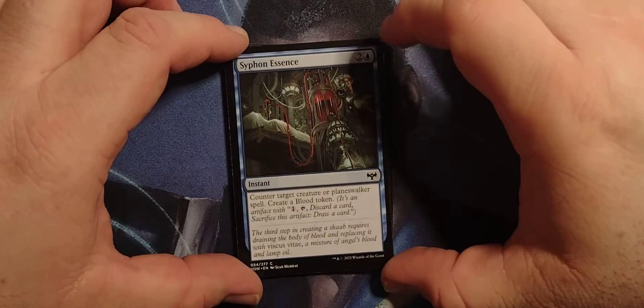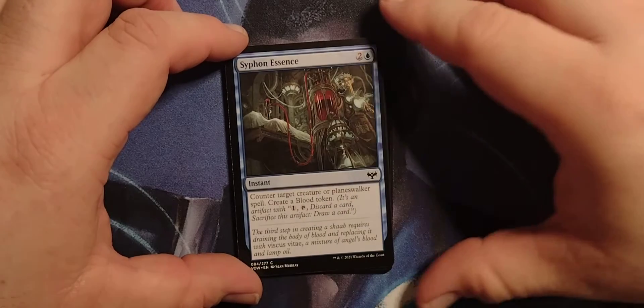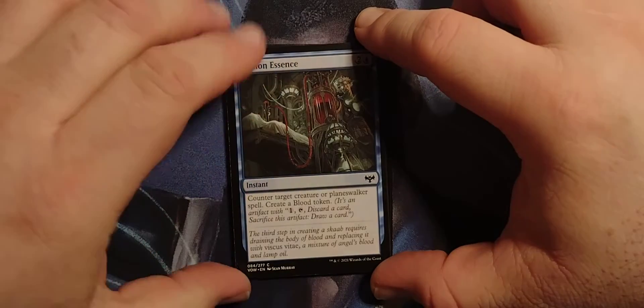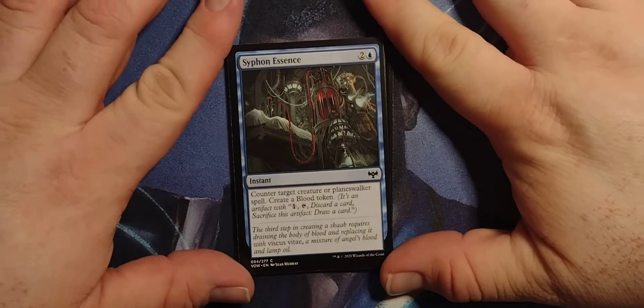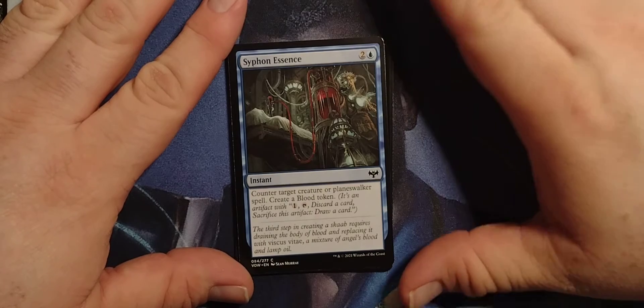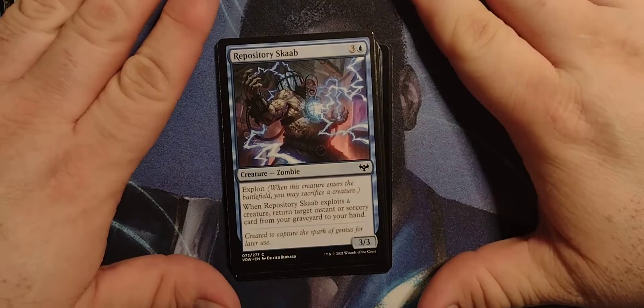Siphon Essence — 2 blue instant, blood drainer. Counter target creature or planeswalker spell, create a blood token. Reminder: it's an artifact — pay 1, tap, discard a card, sacrifice this artifact, draw a card. That's a lot of stuff to do just to draw a card.